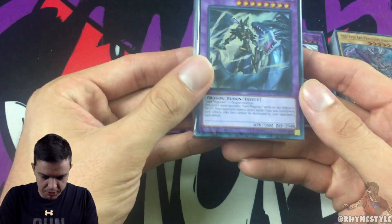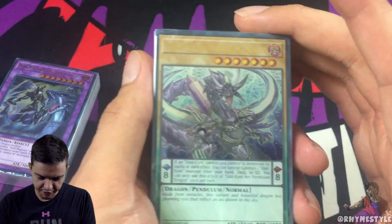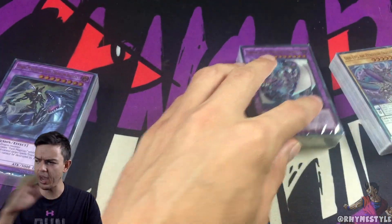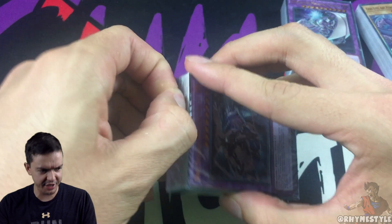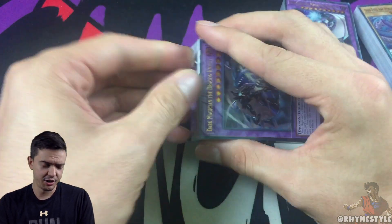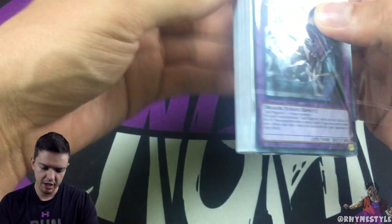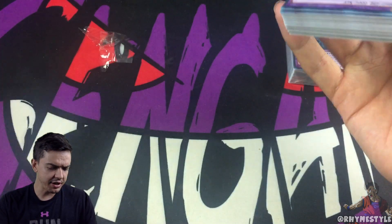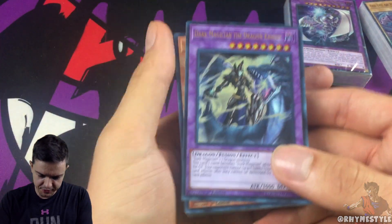So this one is featuring the Dark Magician of Dragonite — first, look at that art. The art makes you not want to open it. Then we got the Chimera Tech Mega Flare Dragon, and finally we got the Odd-Eyes Arc Pendulum Dragon. This is more of a pendulum deck, which I'm not really into that much — I kind of stopped playing before they started introducing Synchro cards, Pendulum stuff, and XYZ. The only XYZ I know is XYZ Dragon. This box doesn't have a card list on the back, so we're just going to open and figure it out one by one.